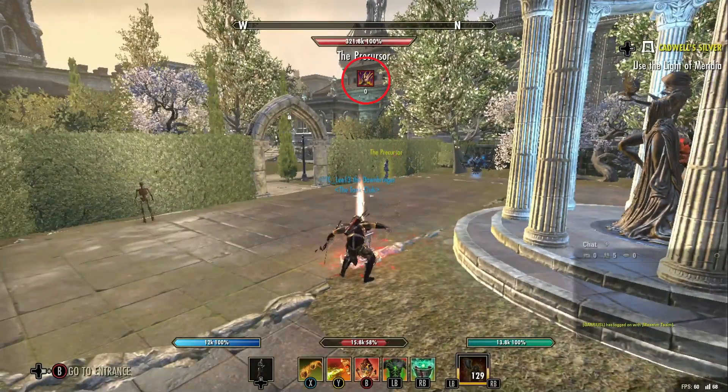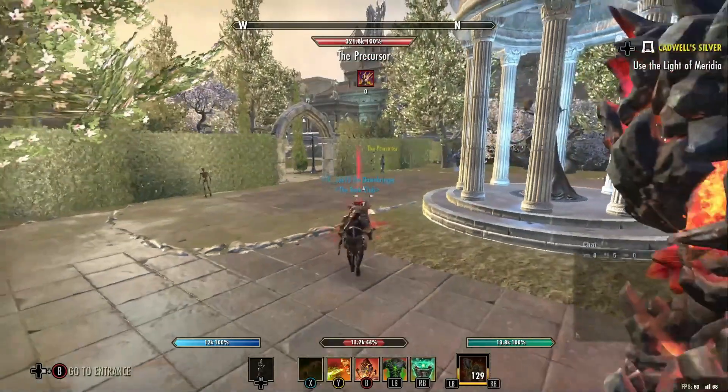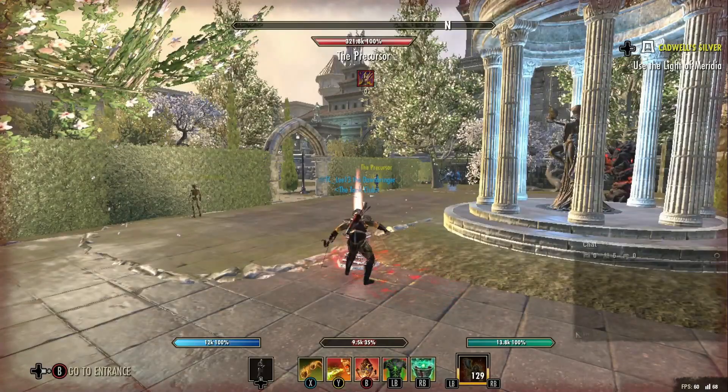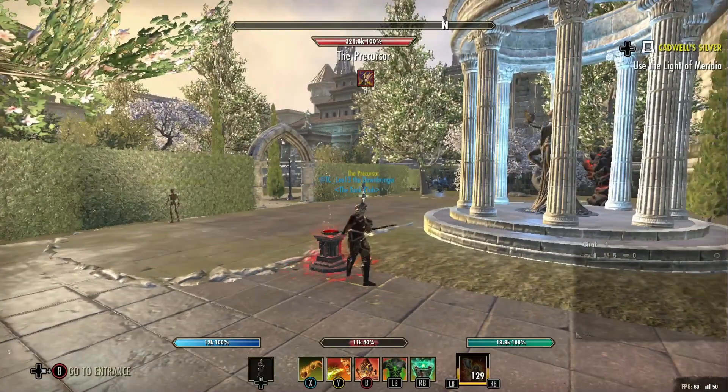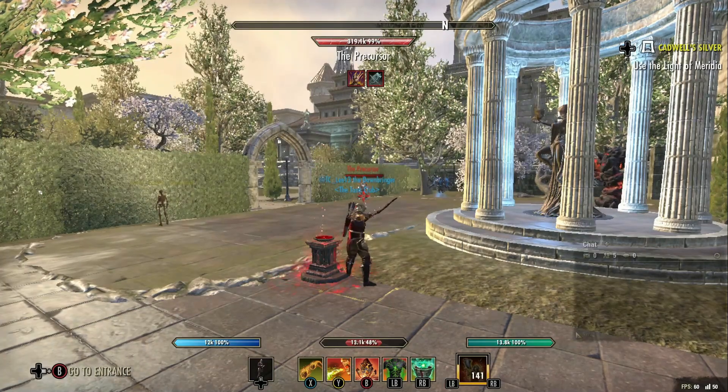Blood Altar pretty much covers every single room in every single piece of content. So that's the limit — from here we can still hit the precursor. And we're getting a heal — when we shoot the enemy from this far away, we're getting the Minor Lifesteal heal.